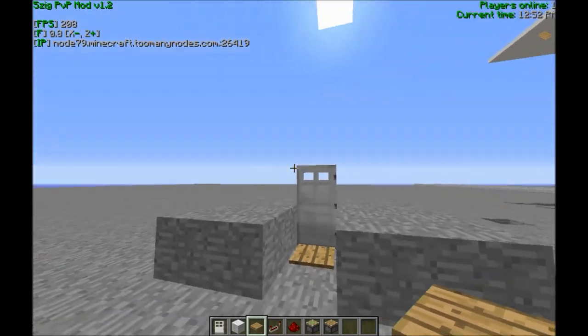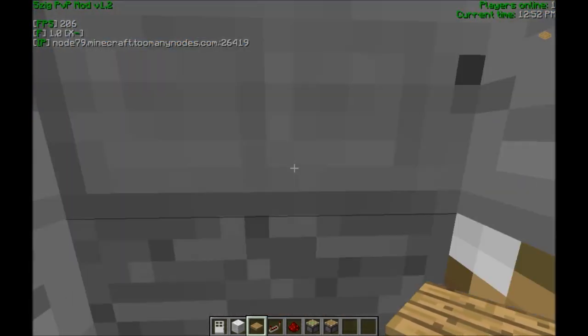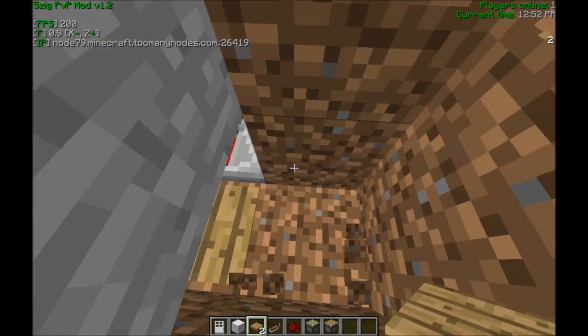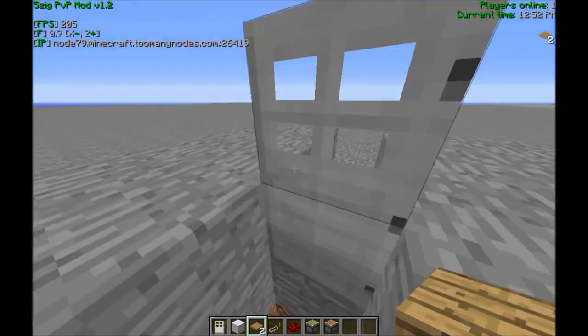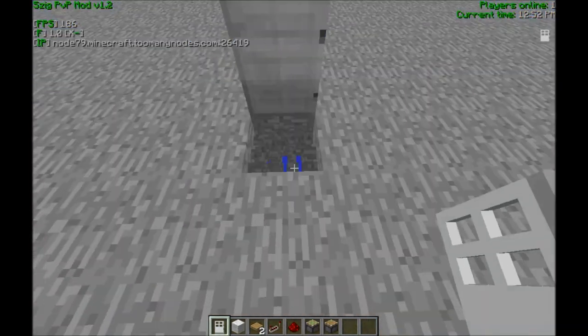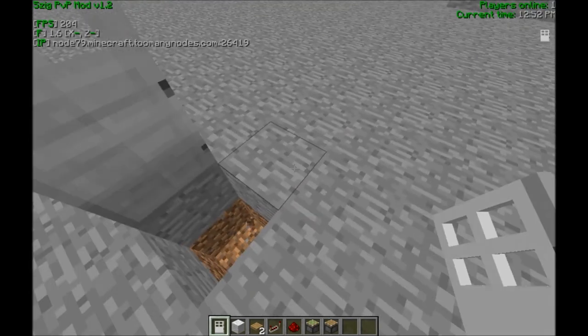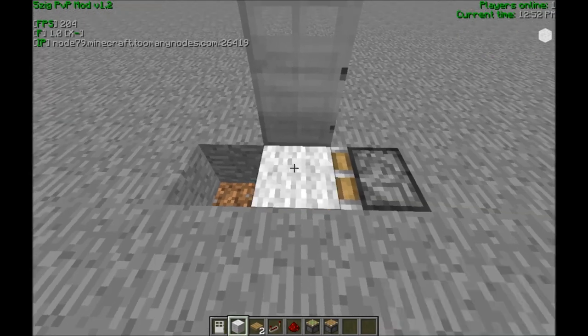This is my absolute favorite trap — it works great in factions. The unsuspecting victim sees a door, goes through it, and falls to their death — they get suffocated. You can have a hopper down there to collect their items. All it is is a door: you dig out a little hole and place a normal piston.